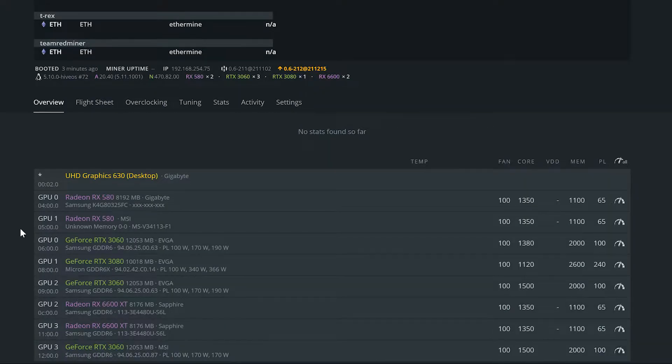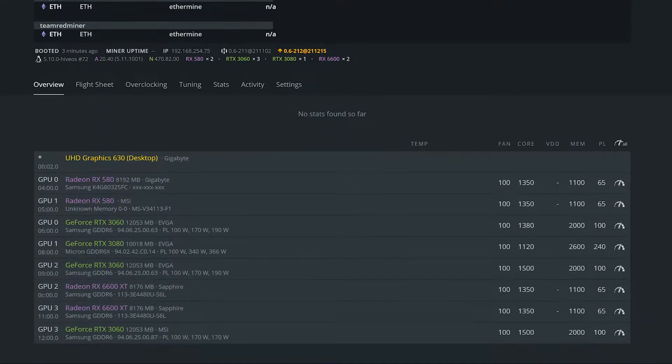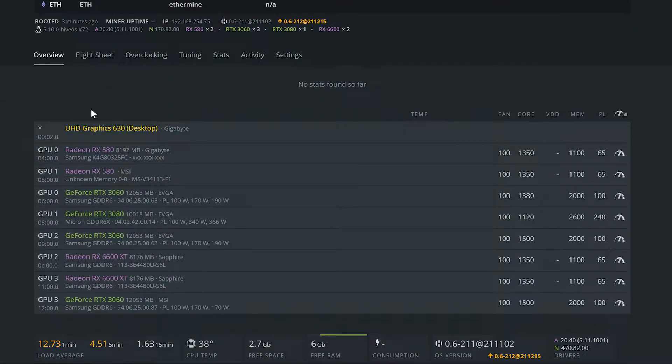Alright guys, here we are on our mixed rig that we just added those GPUs to. There we go — they did pop up. We now have eight GPUs in total, so two extras — the two 580s you see here. This one does need a BIOS flash so we'll get that going, but other than that it looks like it worked out. They are connected, everything worked good. It's a great little trick for anyone that needs it — awesome if you're trying to consolidate and get as many GPUs as you can on one motherboard so you don't have to spend more money on extra hardware.